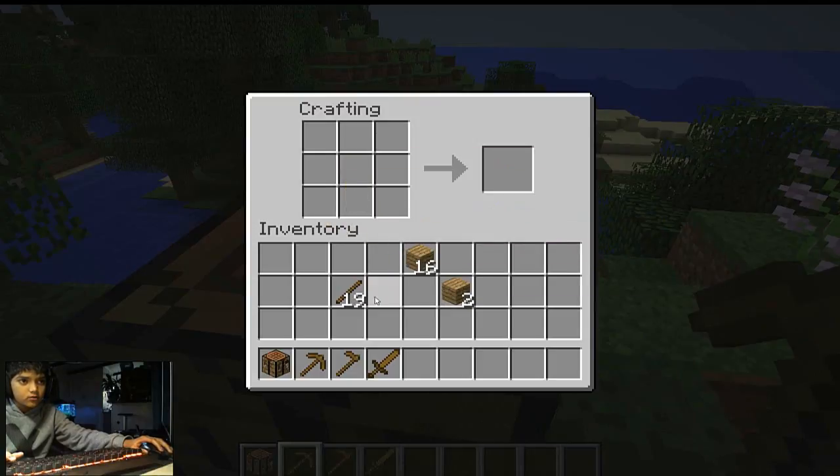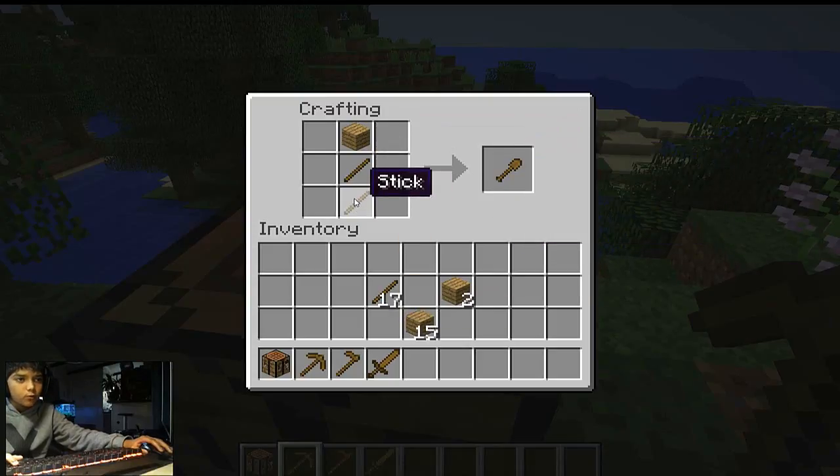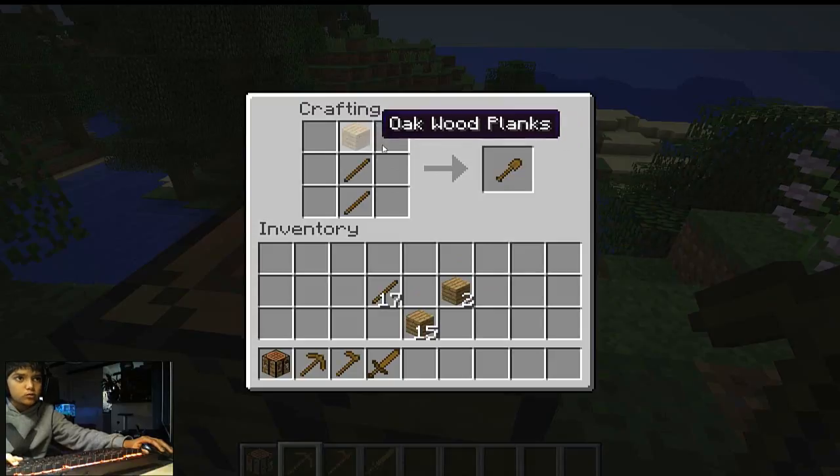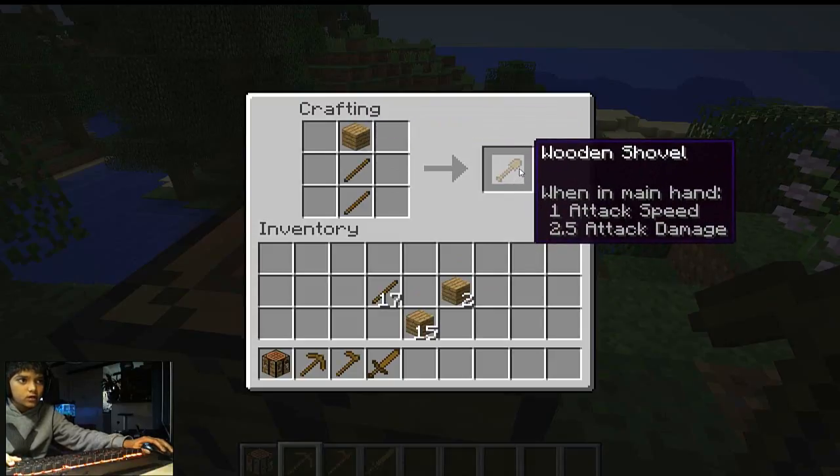Now I'll teach you how to make a shovel. You need oak wood planks. As you can see, a shovel uses one oak wood plank on top and two sticks below it — that's what you need for a shovel.